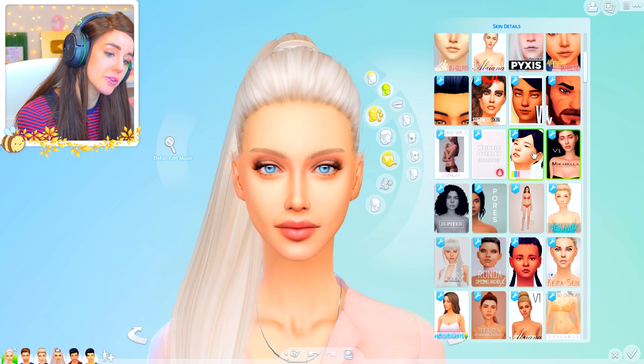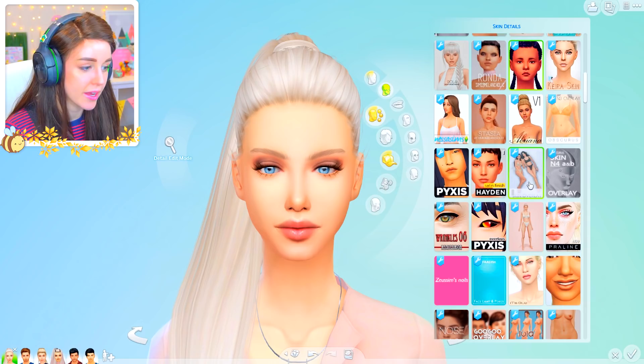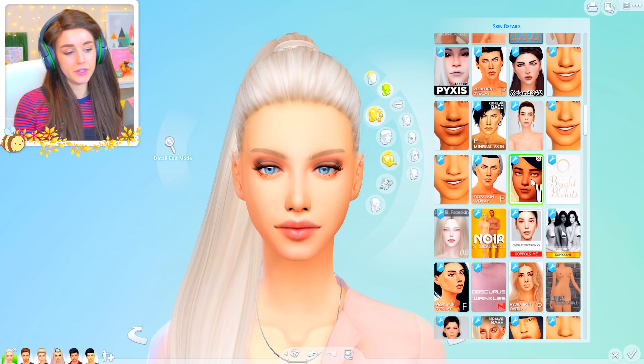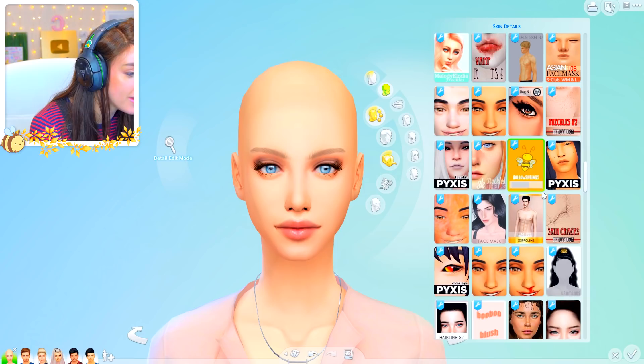Honestly, the skin I was using before — I've kind of almost started to go a little bit more Maxis Match with my skin but Alpha with everything else. I do really like the Alpha skin tones; there's just something about them. I'm kind of enjoying this one on her though — I think that's real nice. I'm gonna take her hair off just for now. They didn't have freckles or anything, but there are other layers I apply around here now.